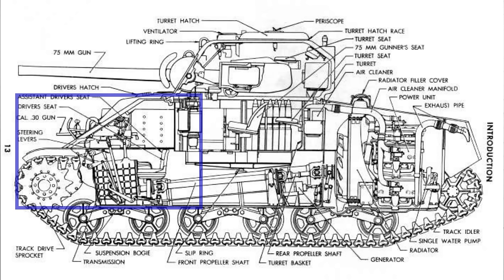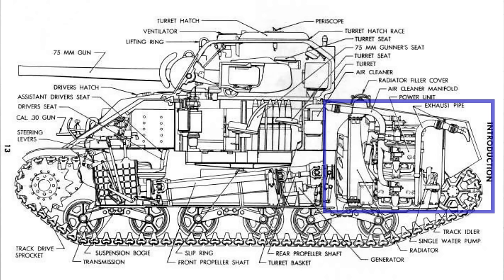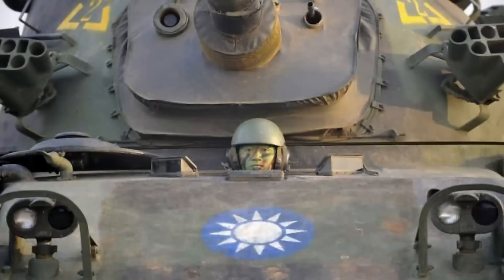Up at the front you have the driving compartment — today it's just the driver's hull. Back in World War II, you also had the bow gunner located in the driver's compartment. In the center you have the fighting compartment, which can or need not include a turret — the S-tank being a good example. The fighting compartment is where the crew actually fight the tank. And the engine compartment holds the engine. The Navy did invent tanks, which is why we have so many nautical terms like hull, hatches, and decks.